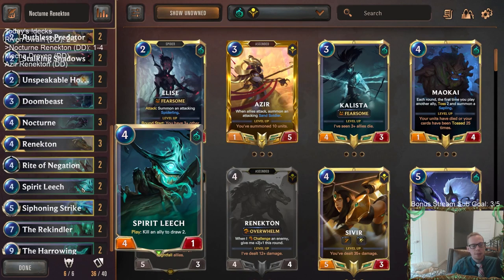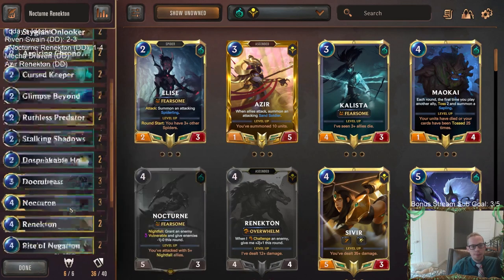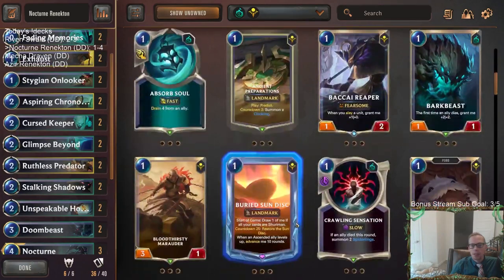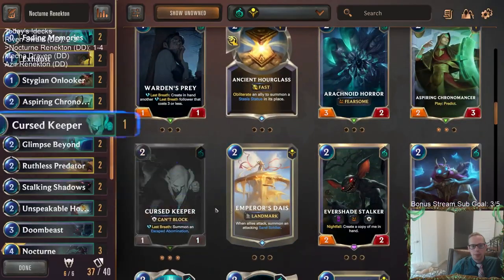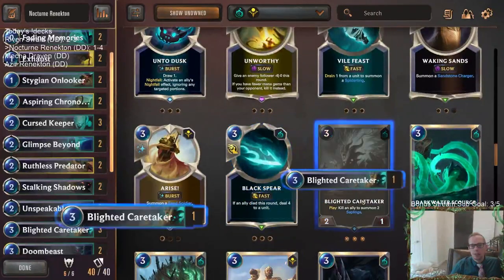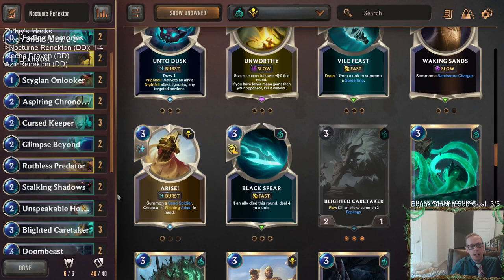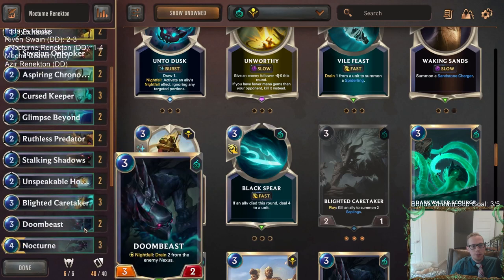We didn't have enough stuff for Spirit Leech. I think there's something here, but we just need more things that can stay in play. I think I would want extra Curse Keeper, but also more ways to kill Curse Keeper. Curse Keeper and Blighted Caretaker - Blighted Caretaker is just an all-star in these kind of decks. So having that combo in there could be really good.